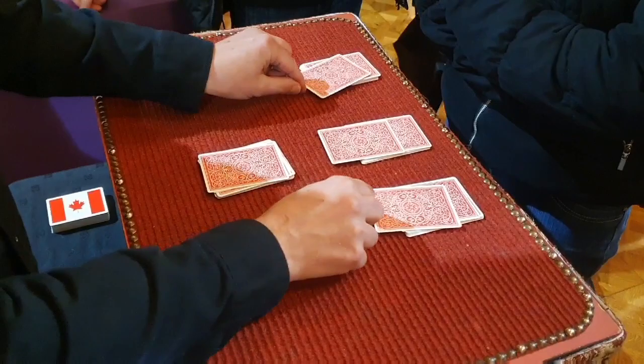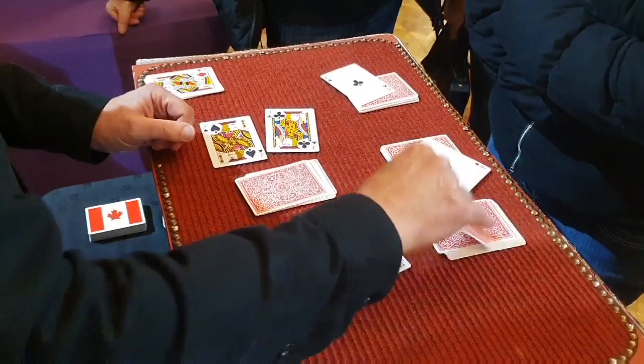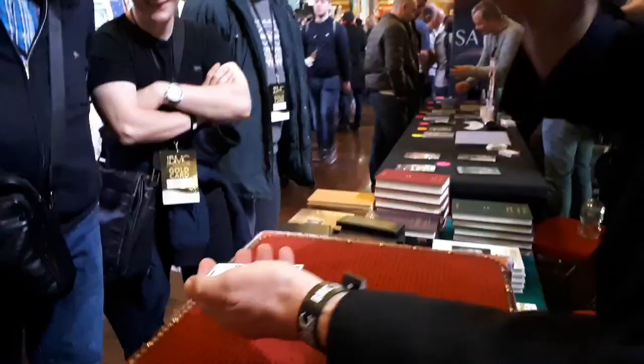So watch closely. This is my leader packet, because all I'm going to do is this. And those jacks have just bounced over here. That's magical, isn't it? But bearing in mind at the beginning, you cut any way you wanted to. You cut here, here, here, and you cut there. How did you do that?